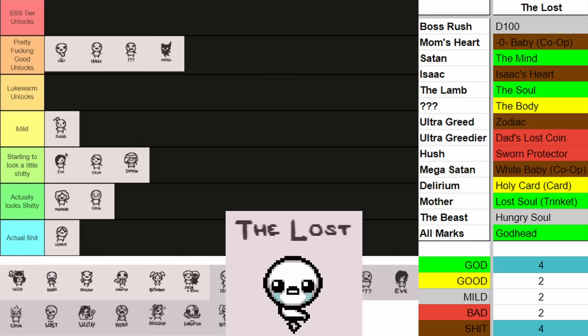Moving on to the last of the normal characters — Jacob and Esau. Jacob and Esau have some of the craziest unlocks I've ever seen. I knew they had good unlocks, but they have so many good ones: Rock Bottom, Stairway, Damocles, Birthright, Magic Skin, Red Stew, Inner Child, Genesis, and Vanishing Twin — all amazing items to find. The only bad that comes with Jacob and Esau besides co-op babies is Friend Finder and Suplex, which are still okay items — they just confuse me. But the amount of amazing unlocks Jacob and Esau has, I think that goes over the amazing things Lilith gives you. Jacob and Esau is the best character of all the normal ones and the character I'm trying to unlock first.